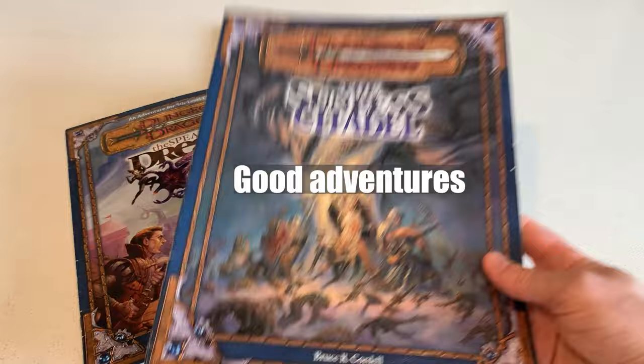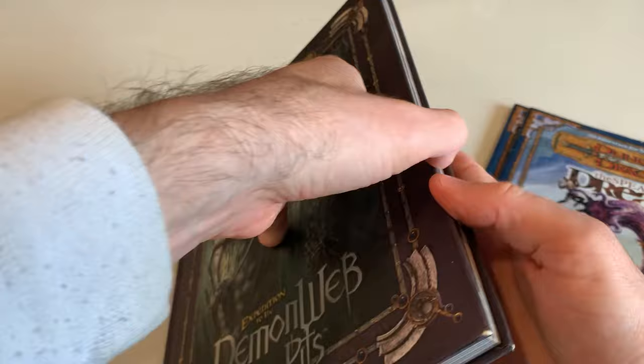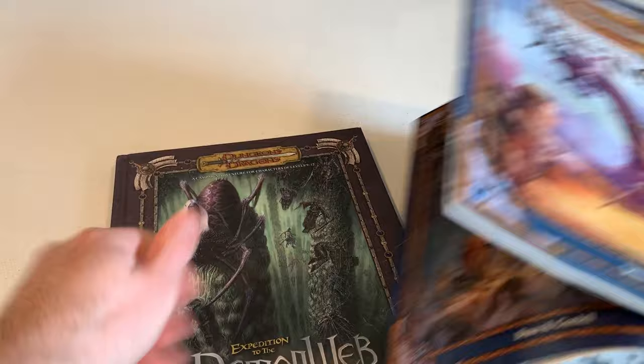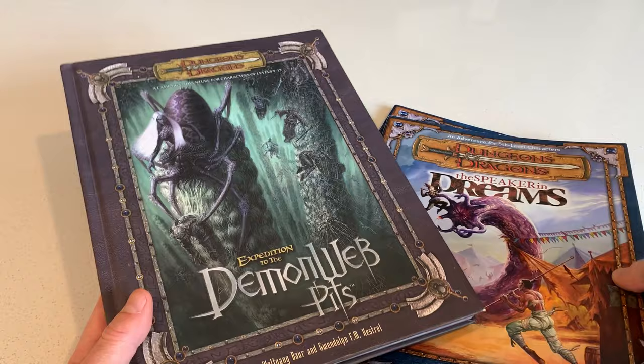The Sunless Citadel was kind of a classic first-level adventure to get people into the game. We had a lot of fun playing through the Speaker in Dreams — I have very fond and vivid memories of that adventure. As 3.5 was introduced, you get more modular campaigns that could be run in sections or as a full campaign. Across that whole third edition run, published in 2007 approaching fourth edition in 2008, you really get a good variety of adventures.